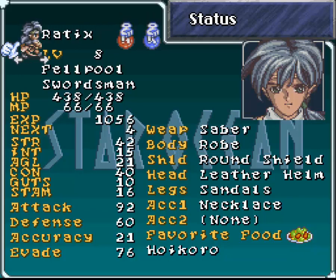Your attack stat is a combination of your weapon damage - in this case 50 - and his strength stat which is 42, so 92. Defense is a mixture of Constitution and your armor, helmets, and all that stuff. Accuracy is the same value as your agility, which I've already talked about. Evade is pretty self-explanatory - it's your evade percentage. Favorite food: if your character eats their favorite food, I think they get either a greater amount of HP or MP restoration, or basically an elixir's effect and get full HP and MP from eating it. Food can only be used outside of battle, so it is what it is.